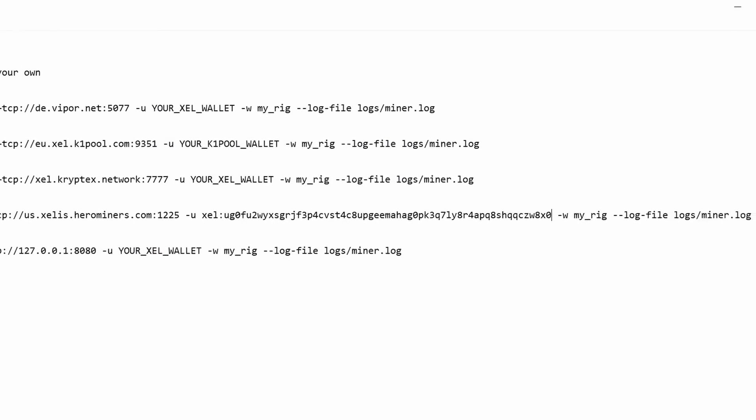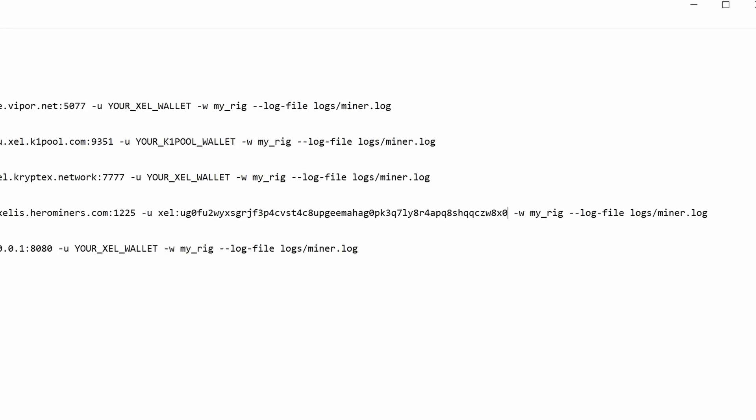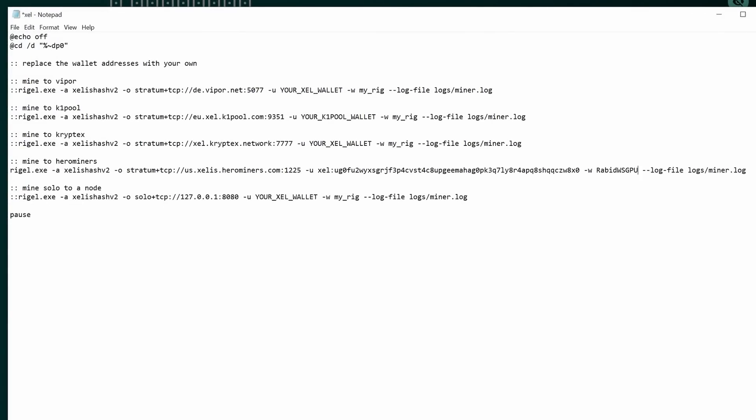Paste the wallet address in. For the worker name here, we don't use a period separator like SRB Miner - just put the worker name directly. I'm going to go 'rabid-workstation-gpu' since this machine has an RTX 4090 in it. That looks good, so hit File and Save, then close it out.